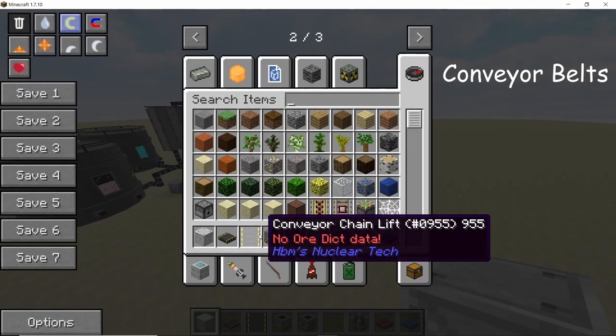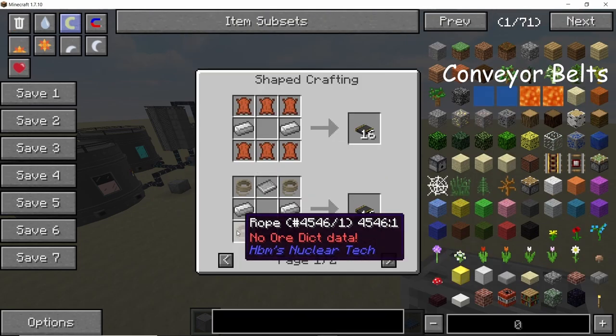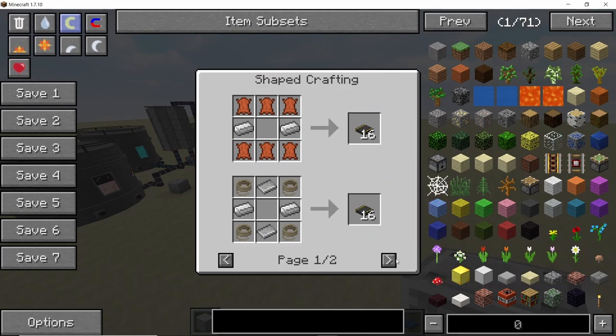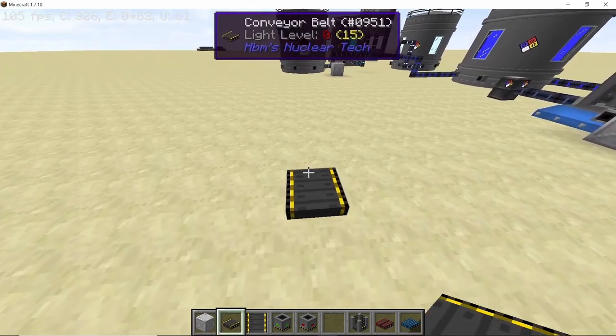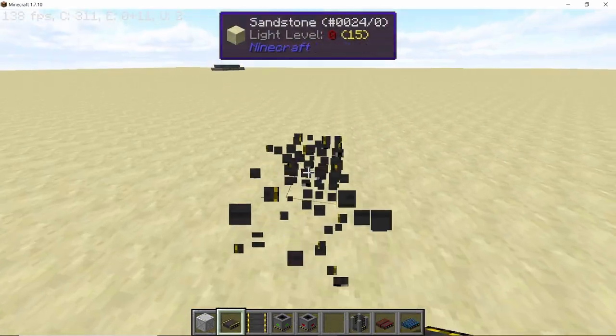Third on the list is the conveyor belt. Conveyor belts can be made using multiple recipes giving different quantities, with rubber giving the most — a full stack of 64. Belts are placed in the direction you are facing.